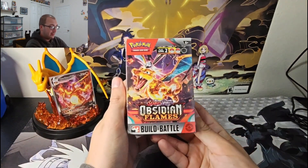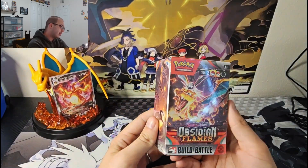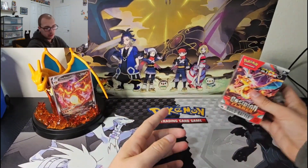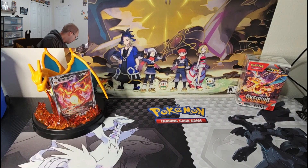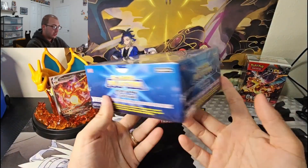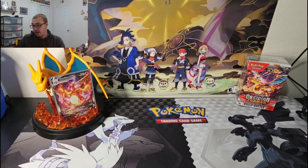Now we got an Obsidian Flames build-and-battle. This is probably my top favorite set for Scarlet and Violet — they're all good sets but Obsidian just kind of stuck with me. We may leave that up there with the Charizard. Alright, now we have a Digimon classic collection booster box — very cool. I've opened like three of these and we've done pretty good each time, so pretty happy with that.